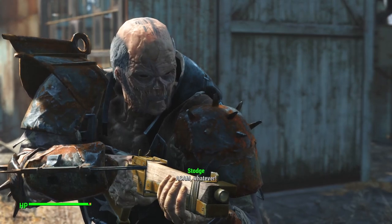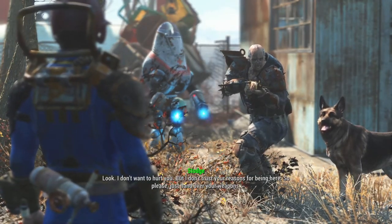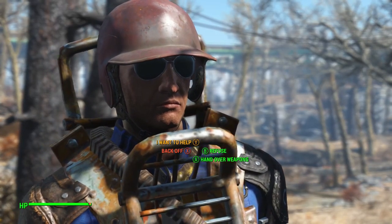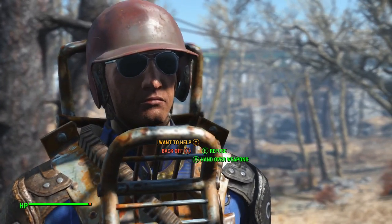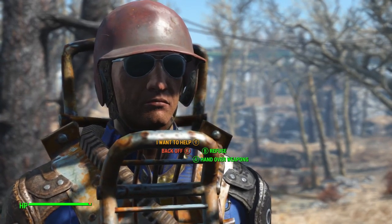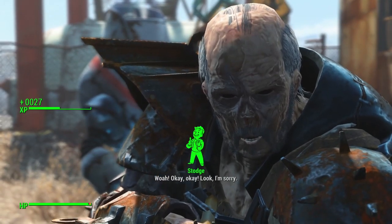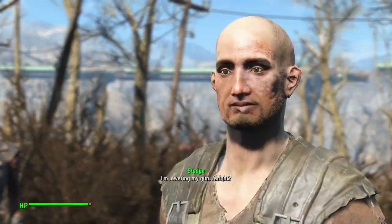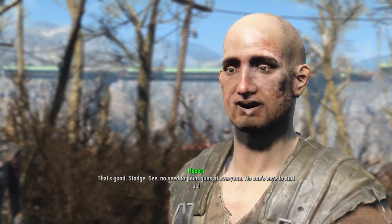Stodge is so funny — he's all geared out to the nines in raider armor but he's got that garbage pipe pistol. I am a high-charisma character, and I think high charisma is the way most people go — most people negotiate and talk Stodge down. You don't want to lay into me. Okay, okay, look — I'm sorry, I'm lowering my gun. That's good, Stodge. See, no need to point guns at everyone; no one's here to hurt us.